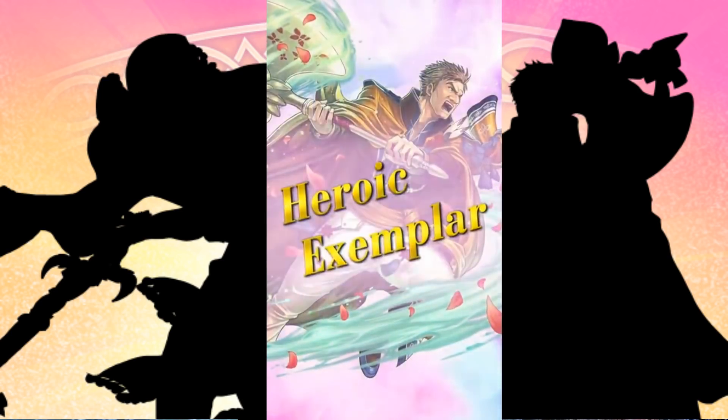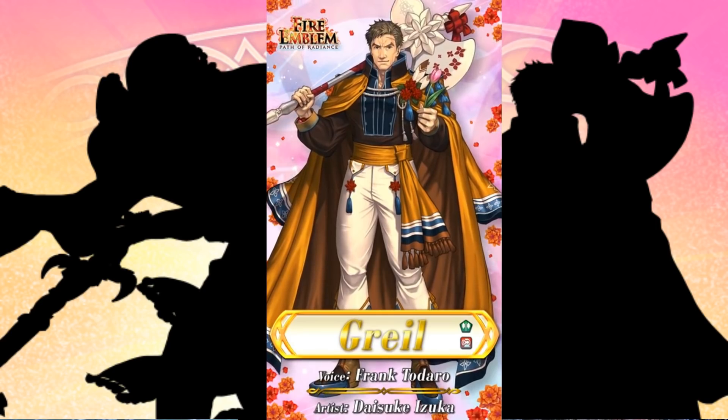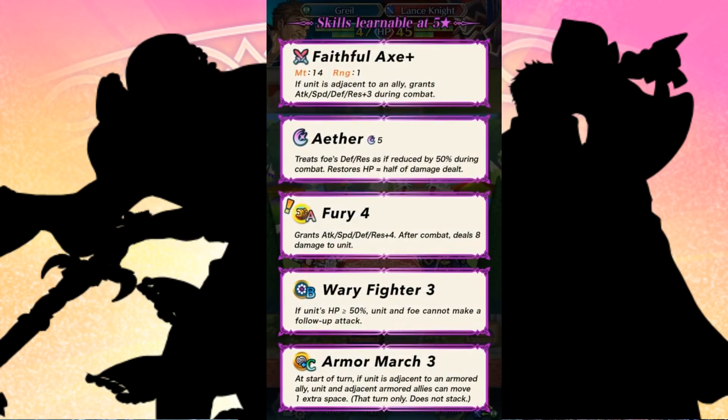I kind of already know what's happening. Hey, look guys — it's finally time. This son is a stubborn power. Well, I guess I'm the one who made him that way. Grail is coming to us this time as a green-axed armored unit, and he's trying to offer you a flower. Will you take said flower? With Grail, you're going to be getting a lot of things, and I'm sure a lot of you are probably seeing that golden border there. Faithful Axe is coming to you this time. He's not getting his axe from the game — he's a seasonal variant. But Faithful Axe Plus, and that means it's inheritable. With it, we're getting the ability to grant Attack, Speed, Defense, and Res plus three during combat as long as they are adjacent to an ally. You're going to be seeing this pattern a lot throughout this trailer. Pretty great — that's actually a really nice weapon. Can be inherited; that's some pretty nice skill inheritance.